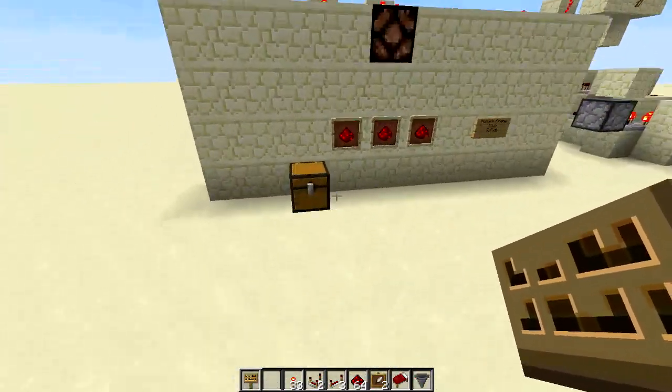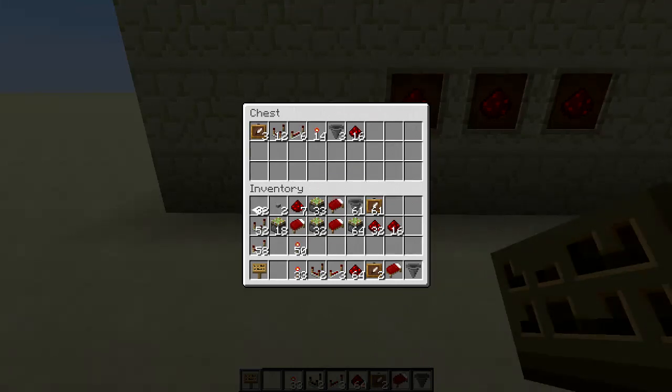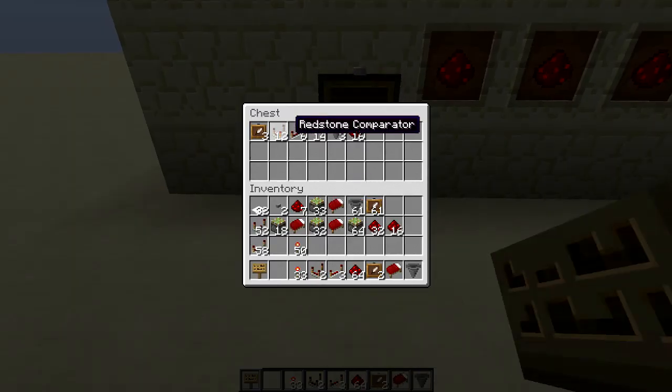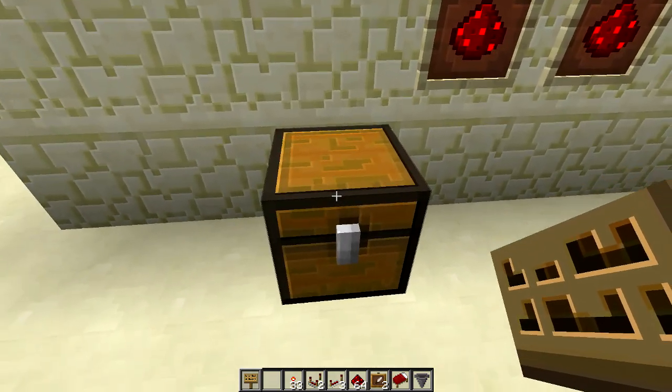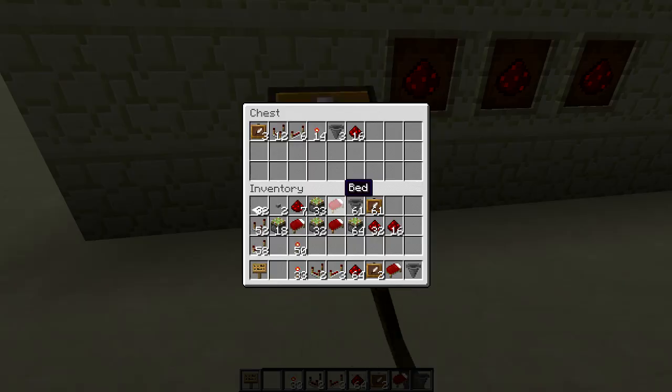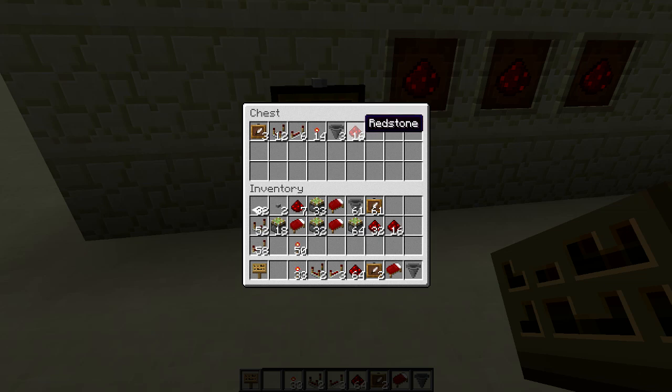For those of you who aren't as inclined with redstone, here's basically what you guys are going to need: three item frames, 12 redstone comparators, six redstone repeaters, 14 redstone torches, three hoppers — though you can just use a chest and fill it up with more items like dirt — and about 16 redstone, depending on how long you want to run your chain to turn something on.